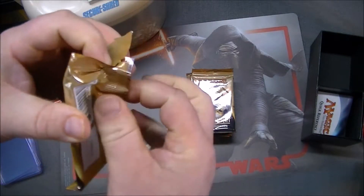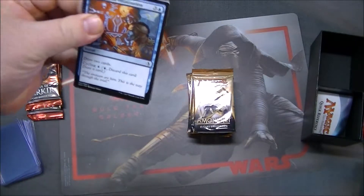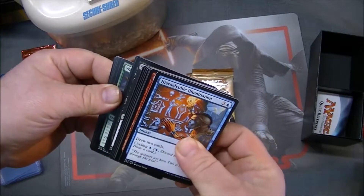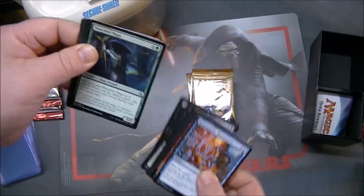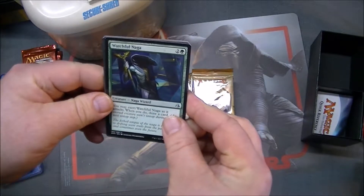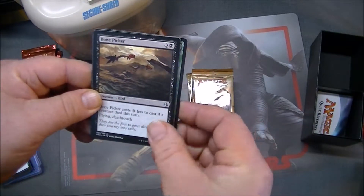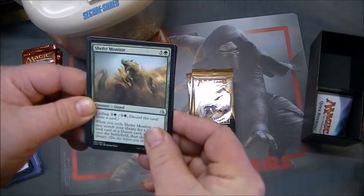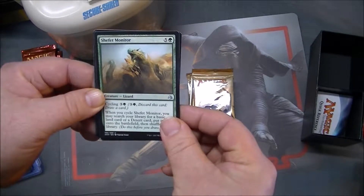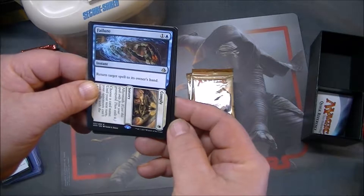Some nice mythics in here. People are calling them Yu-Gi-Oh cards now — I'm a little mixed on whether I like the look of those. So let's see: Watchful Naga, Bone Picker, Shefet Monitor. It has a 6/5 — that's a big fatty. Cycling's back, which is great. And our rare is Failure and Comply.